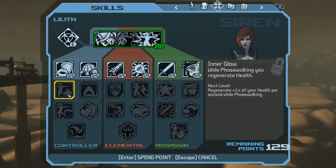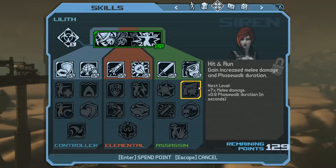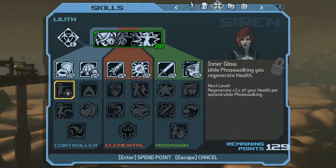Inner Glow is amazing — top tier, outstanding. Inner Glow allows you to regenerate health while Phase Walking. At max rank, you can basically regenerate the entirety of your health while Phase Walking when you combine Inner Glow with Hit and Run. Those four extra seconds of Phase Walk duration from Hit and Run really let you cap out your health. Inner Glow is what contributes to making Lilith by far the best solo character in the game.